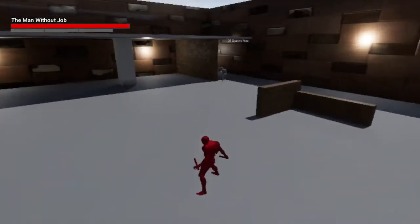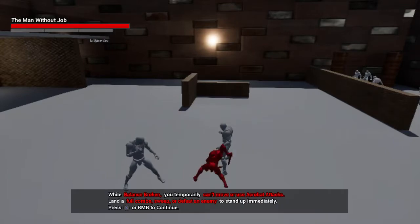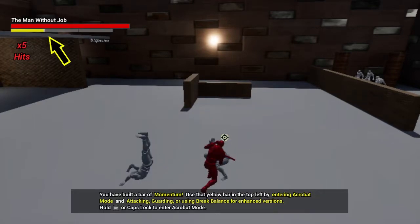I added more tutorial waves. Before it was just those two enemies and then straight into the standard waves, but I felt I needed more spacing. I also noticed that players don't like to read — I should have known, I don't like to read either. So I made the tutorial blurbs more easily parseable. You can see here it says 'balance broken' in a different font, so you can see that's the important thing. It says: balance broken, can't move or use acrobat attacks, full combo sweep or defeat an enemy. So it tells you what the state is, what happens in it, and what you should be doing. Similarly for momentum: entering acrobat mode, attacking, guarding, or using break balance for enhanced versions — and it says hold R2 to enter acrobat mode.